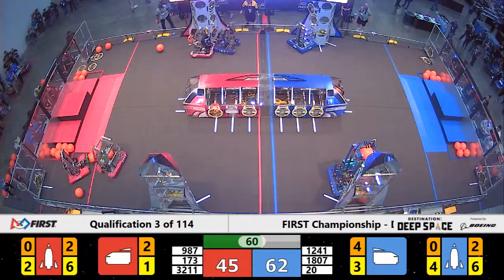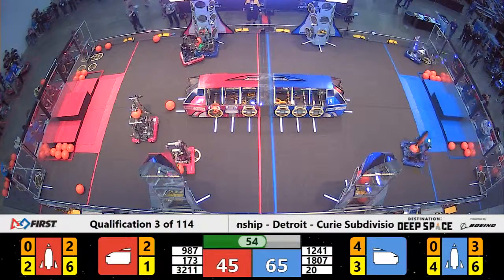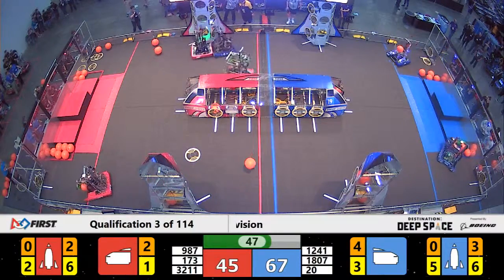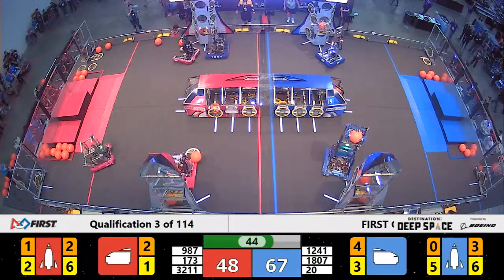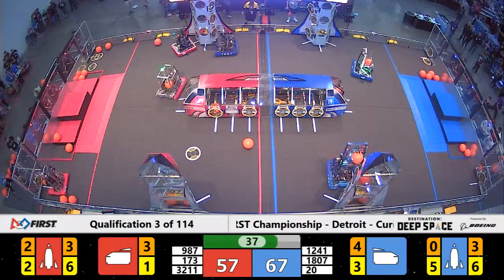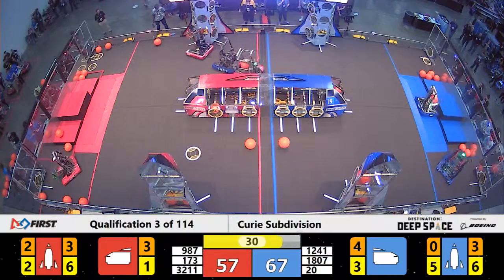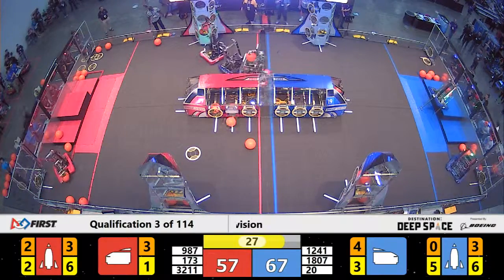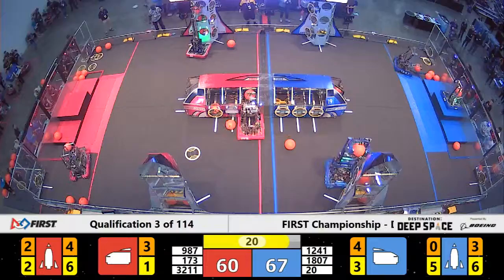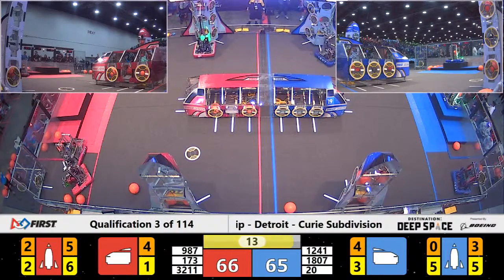60 seconds left in the match. High Rollers and Redbird Robotics are duking it out on the red side of the field. High Rollers are trying to reach the rocket to finish what they started, but Redbird is playing some really heavy defense against the Las Vegas team. With 40 seconds left, High Rollers get in a piece of cargo. Theory 6, meanwhile, unfortunately missed a piece of cargo they needed to complete their rocket. With 25 seconds left, High Rollers get in another piece of cargo, and Theory 6 will try again. Rocketeers are now up on the third level for Blue Alliance.